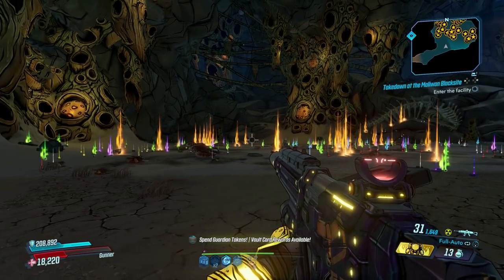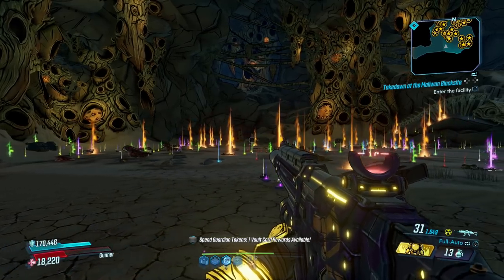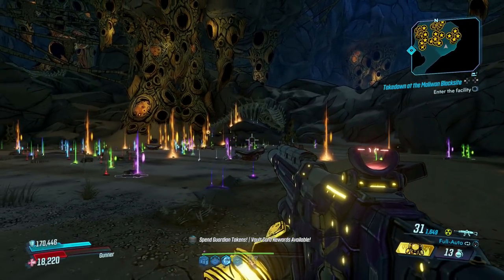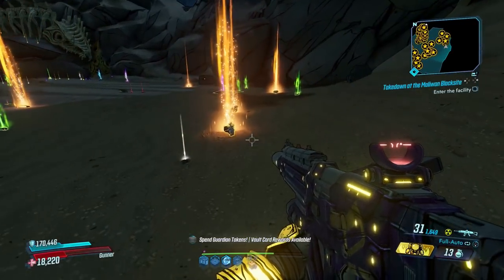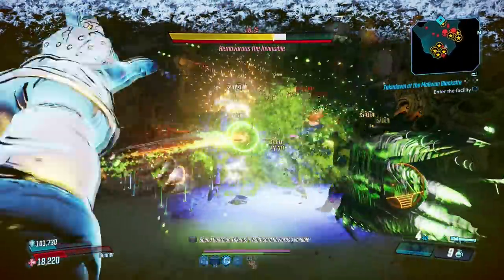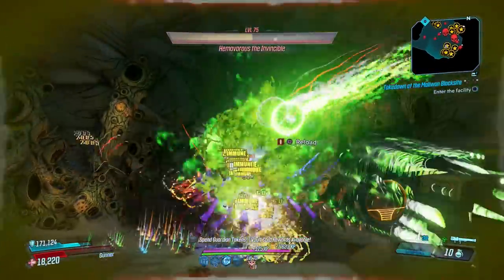The next honorable mention is the game's one and only raid boss, Hemivorous the Invincible. She's found in Dark Thirst Dominion as part of the Director's Cut, for the cost of 250 iridium. Defeating Hemivorous isn't easy, and if you're looking for fast loot I'd avoid it, but it is another repeatable legendary farm you can add to your list.